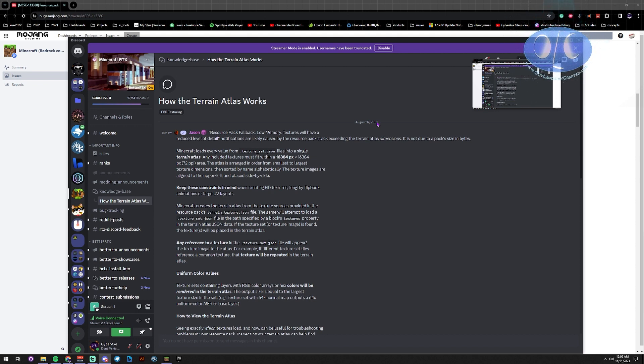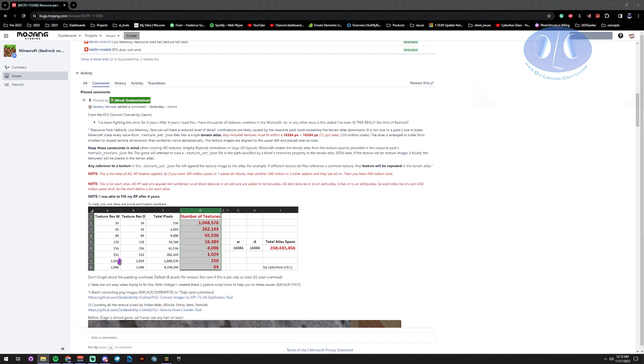It's not documented — I haven't seen it anywhere in any of the docs. Even in the RTX documents, they say to use a 1024 or higher texture per file. But at 1024, you can only use 256 textures total. And RTX requires four total textures per block, so you've just burned four of those slots. That means you can only have 60 to 64 blocks in RTX at that resolution, and that's not mentioned in any document.